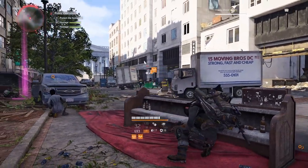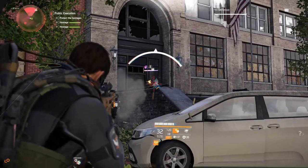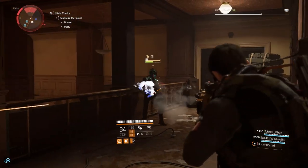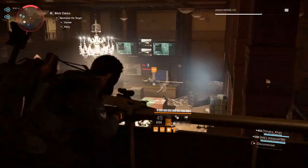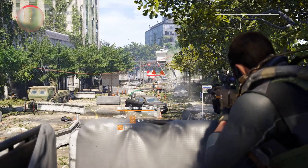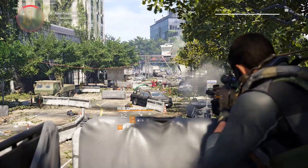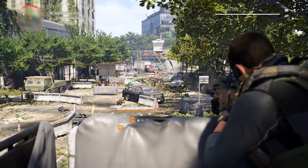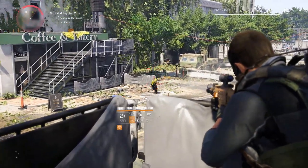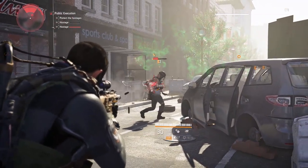Assault rifles are my favorite weapon type in the Division 2 because they're effective at all ranges. Obviously they aren't as effective as marksman rifles for extreme distances, but it's pretty rare to come across a situation where you'll need to kill someone from that far away, so having to switch to any other weapon during combat is fairly uncommon due to the assault rifle's adaptability. One of the only reasons I would switch to another weapon is if I were to run out of ammunition from my assault rifle, or if I need to take out a heavily armored enemy, in which case I'd switch to an LMG or signature weapon.